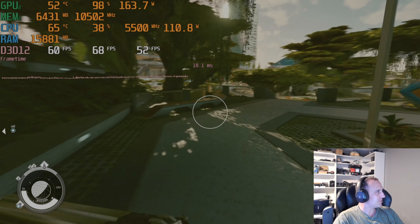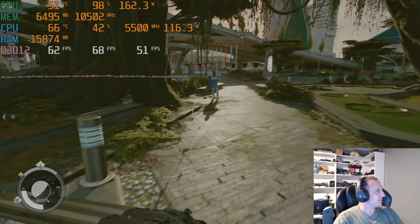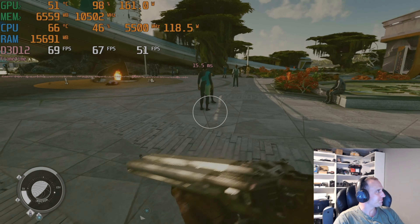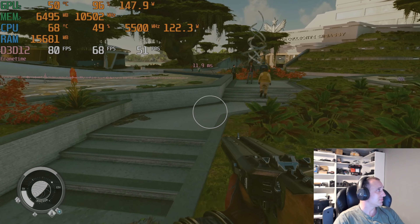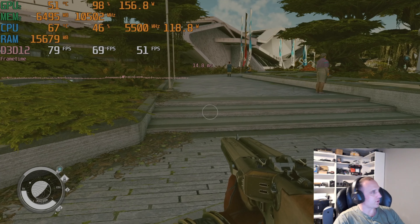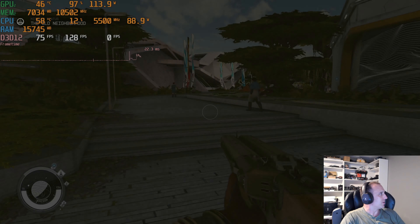Running around here, we're at 57 now — the average is still sitting at 68 but it's starting to drop. At least the 4070 Ti has enough VRAM. Alright, let's move on to 1440p — FSR is turned off, preset set to Ultra, so all settings are at Ultra or High. Let's see what kind of embarrassment we get here.